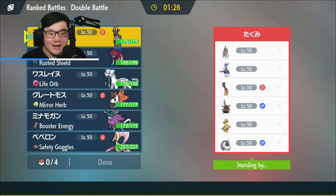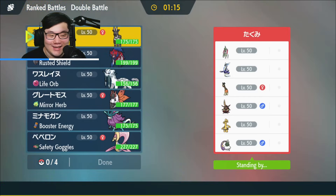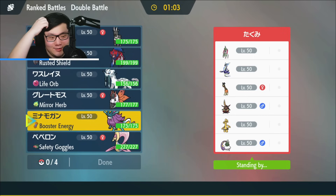Game one — the opponent has Iron Valiant, Miraidon, King's Rock Gold, and Furigraf. Seeing a Miraidon when you have Zebstrika here is great. Zamazenta is really good against their team — the only tricky thing is the Gold. But Volcarona is actually really strong in this matchup; they have a really tough time dealing with it.